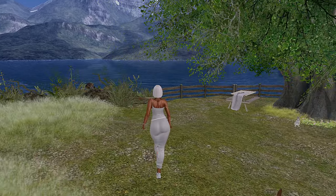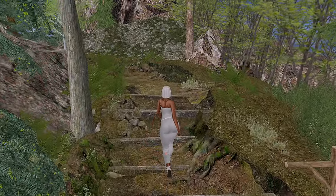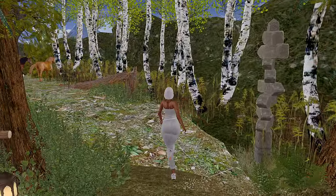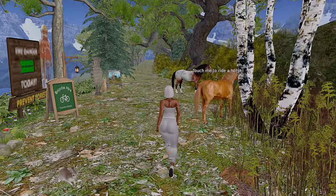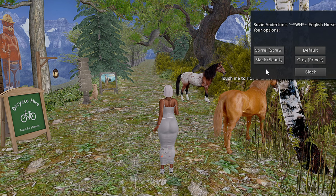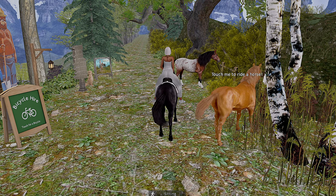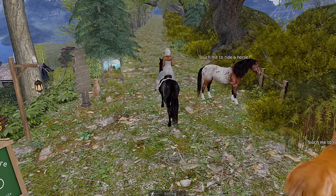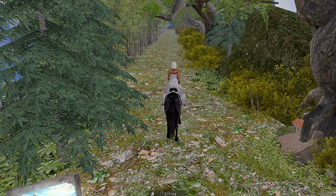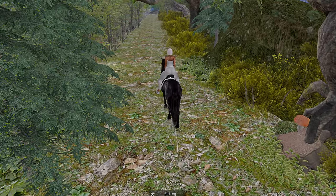I'm gonna take note from the beaver and mind my business and keep walking around. They have cute little picnic areas that are definitely picturesque because of the beautiful background. If you just want a different experience, they do offer horses that you can ride instead of walking around — it gives you a different perspective. The horse path is overlooking the entire sim, which is so pretty and very calming.